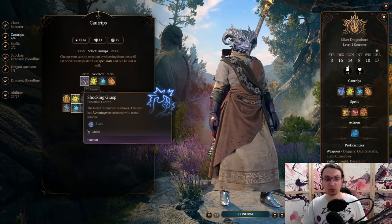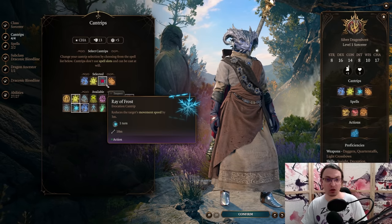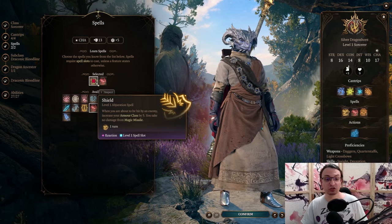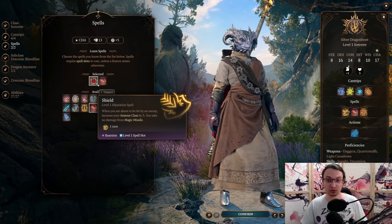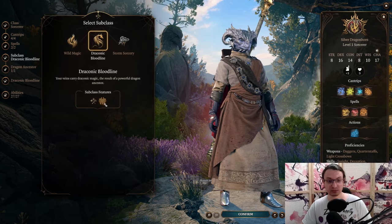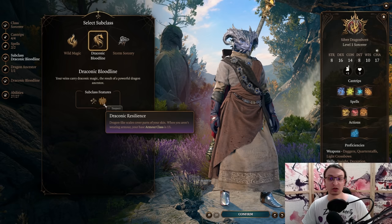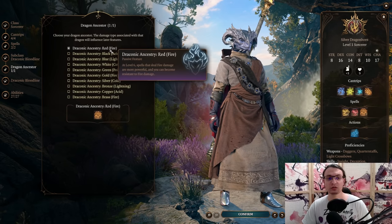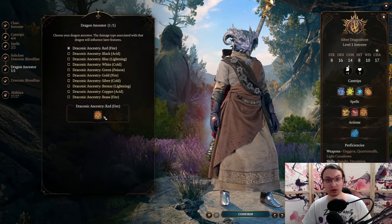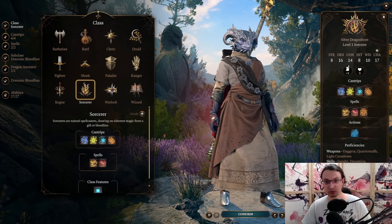For cantrips we go with offensive ones: Shocking Grasp for melee, Acid Splash for AoE, Ray of Frost for a slow, and Firebolt for damage. At spell level 1, we pick Magic Missile and Shield. Shield provides a strong defensive option and Magic Missile provides a ton of damage. For the subclass, we choose Draconic Bloodline, which increases armor class to 13 — basically Mage Armor — as long as we do not wear any armor. For Draconic Ancestry we go with Red Dragon, giving access to Burning Hands, a very strong early spell. You can also choose a pigmentation so your character looks more like a dragon.